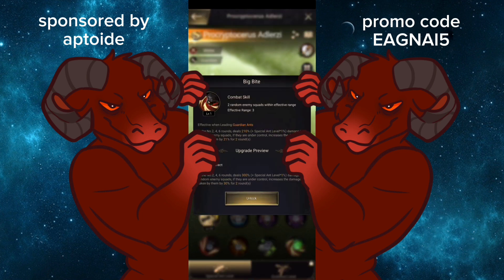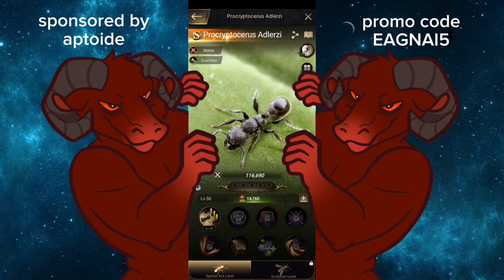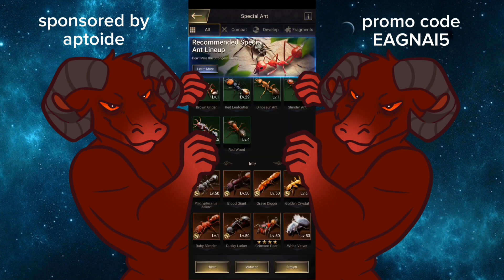Guardian ant hills skill: effective range three, and on rounds two, four, six, deals 300% damage plus special ant level damage to two random enemy squads. If they are under control, increases the damage taken by them by 30% for two rounds. Still support — because if you are able to land a silence on them, or if you're running Rootmaster and it lands another silence, any kind of control on there is going to increase the damage to them. I would assume that means your other ants in your squad would also count for that increased damage. So that's pretty huge. Overall, this is a very good ant, both for Guardian Shooter-Shooter and for Guardian Frontline.